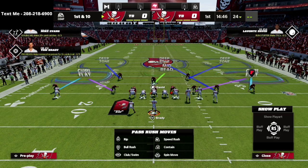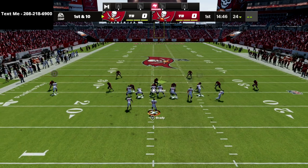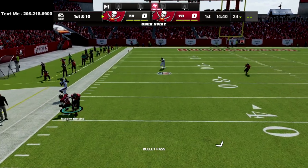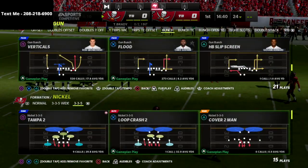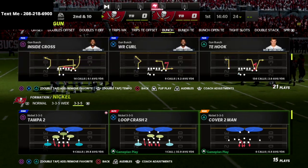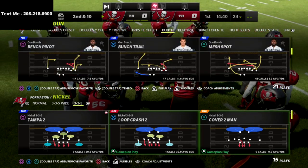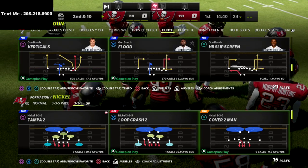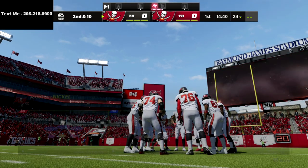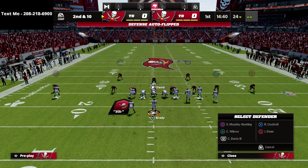This coverage can be set up relatively quickly once you get the hang of the adjustments. As you can see I'm already set up here. Looking at this crossing route out of the gun bunch — you get three down lineman pressure, which is pretty good this year. And look at this crosser: there's nowhere to throw it. You're going to take away all of that stuff. You're never going to get bombed over the top — not cover three bombed, not cover four bombed. Really safe coverage.